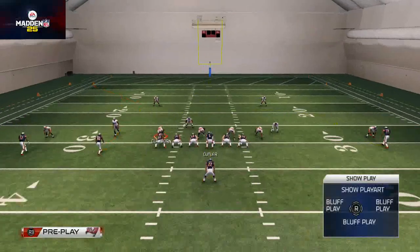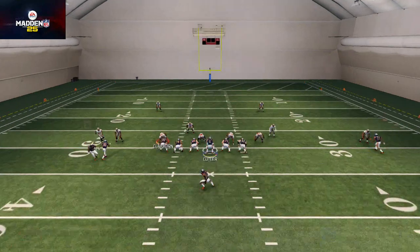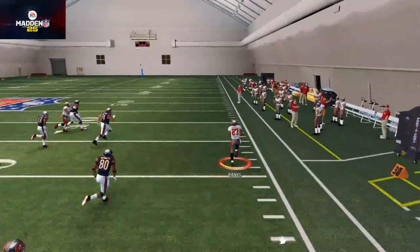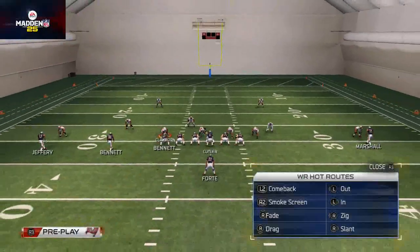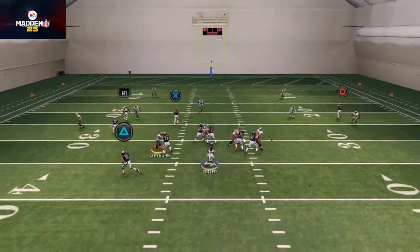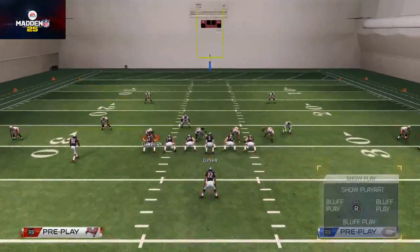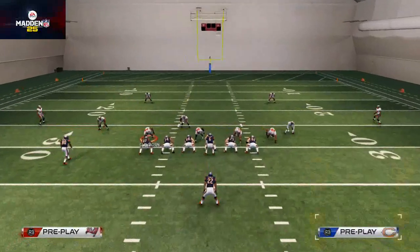Moving from that, I want to show you a cover two defense. The route that we like to hit against cover two is this nice little deep corner route to Bennett. That was a really good play by that corner on the outside — he deserved that pick — but you should see we're getting a lot of space on this corner route. The route to Bennett should get wide open once Alshon Jeffrey cuts to the inside on his in route, and that's our primary read for the cover two.